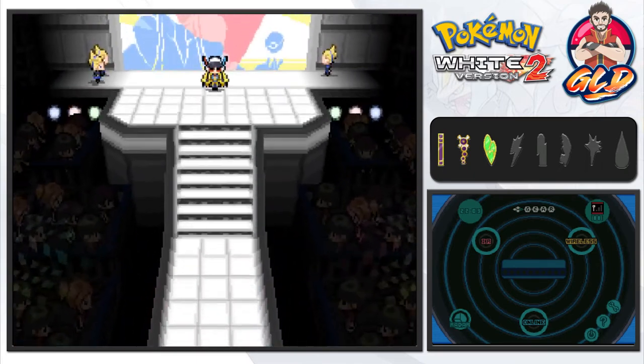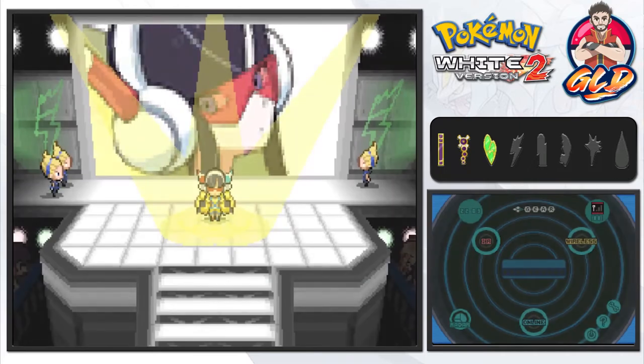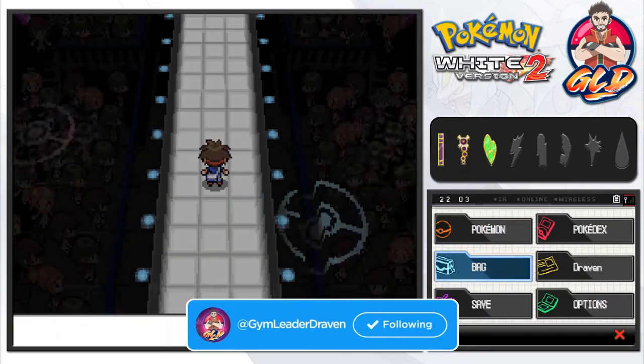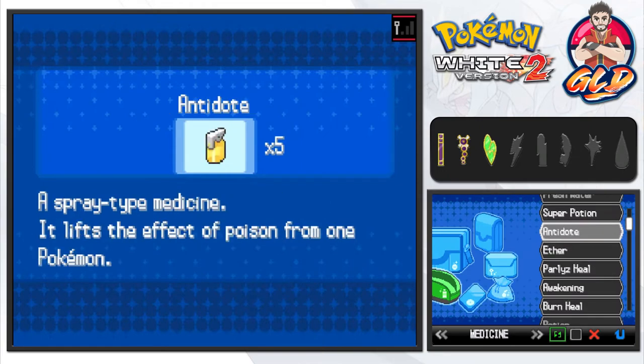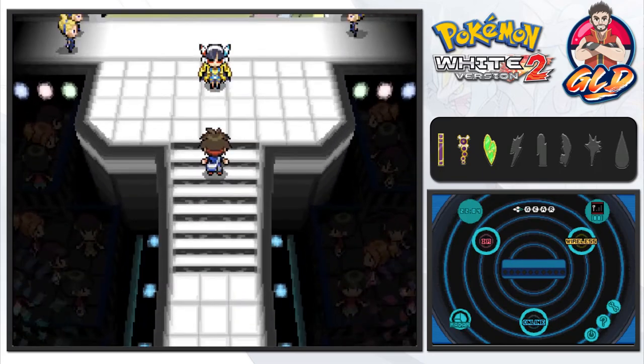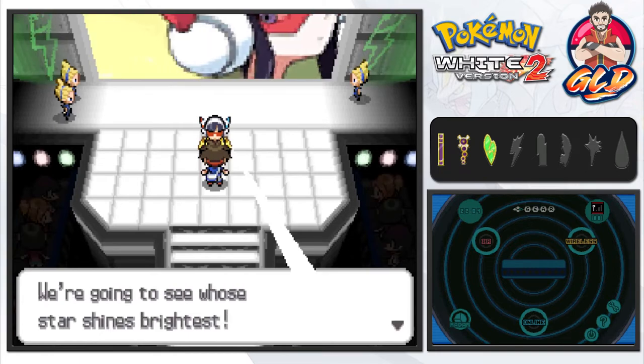We are worthy to take on Elesa herself — what an entrance! Let's heal our Pokemon first: Super Potion for Ace, Bookies, and Desert Storm. Gotta love those paralysis cures. We'll start with Desert Storm because, as mentioned, Elesa likes to use Emolga — a Flying and Electric type Pokemon that's immune to ground moves. You really don't want to mess with that. Welcome to the main stage — we're going to see whose star shines brightest.